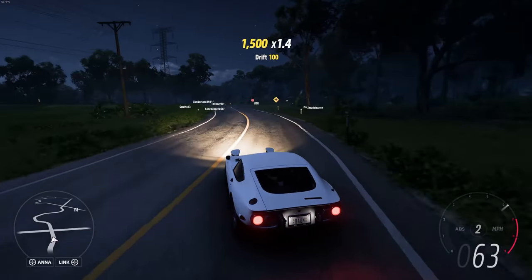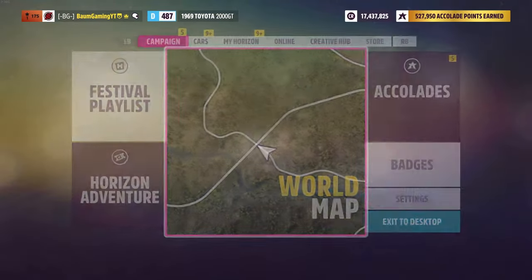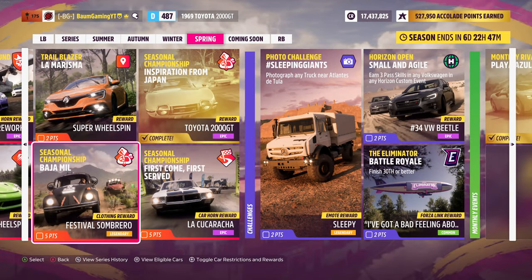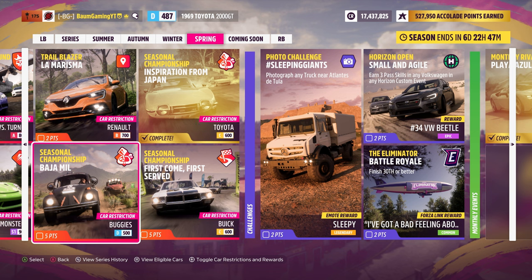So let's go ahead and take a look and see what ones we still have. We've got Baja Meal and First Come First Serve. Neither of these have super great rewards, so I think I'll just go ahead and knock out Baja Meal for the festival sombrero clothing. Our class restriction is D 500 and we have to use a buggy.